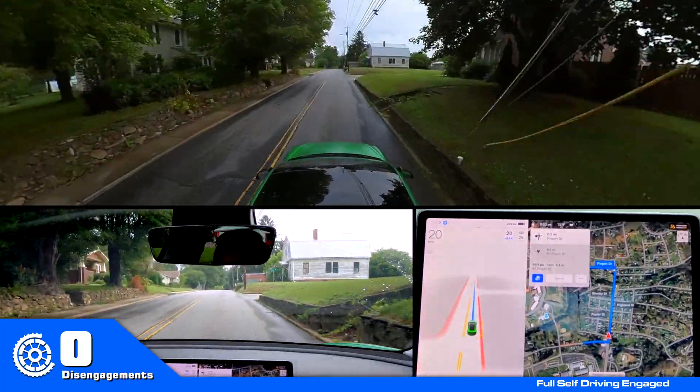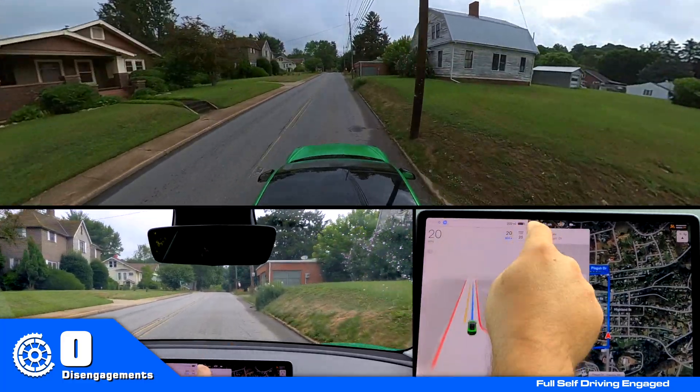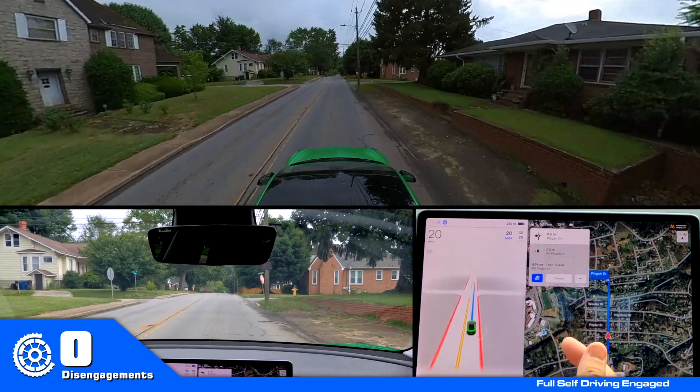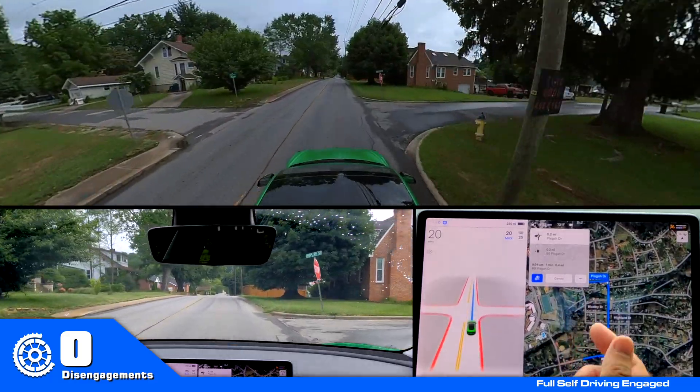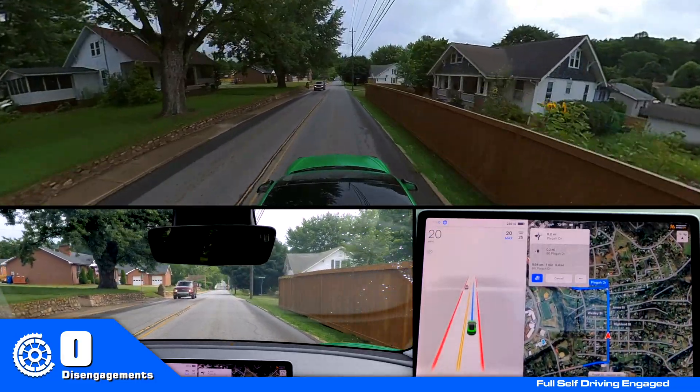So basically, once I get through this roundabout, I have to remove the next one. Once I make the next turn, I'll have to remove another one. So I'm constantly removing these, and to do that I have to look at the screen, and then it tells me to pay attention to the road.